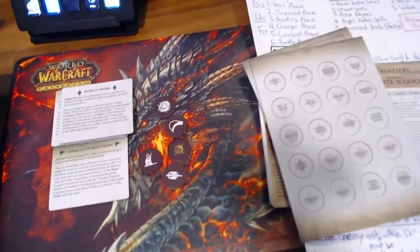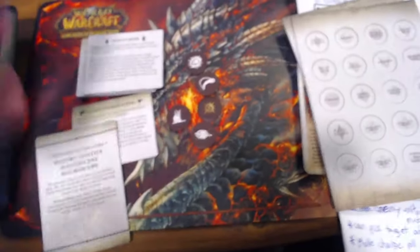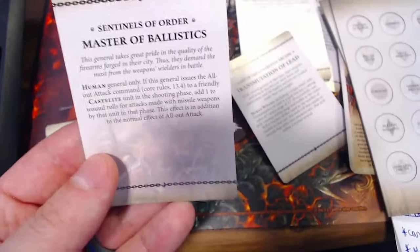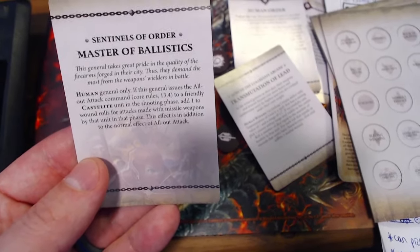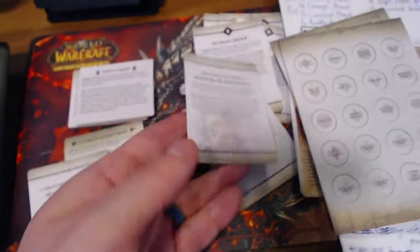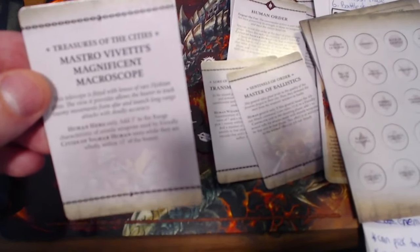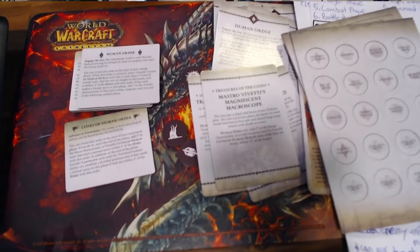I also have access to some spell and ability cards. It's a little redundant since all the orders are listed again, but what's also very cool is that I have my spell cards. Right here we have transmutation of lead, the spell I was just talking about. We also have master of ballistics, which allows me to add one to wound rolls specifically when I target my ranged units with the all-out attack in the shooting phase — not the combat phase. And I have my macroscope card, which means that if my Free Guild Marshal is within 12 inches of my shooting units, they add three to their range — really awesome for a shooting list.